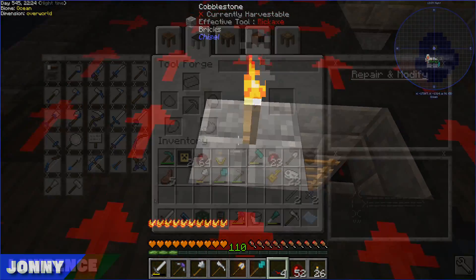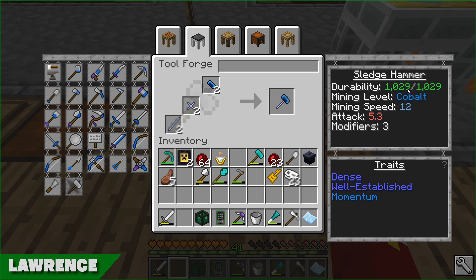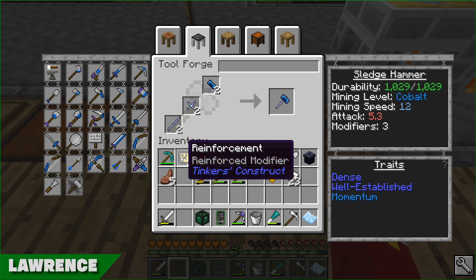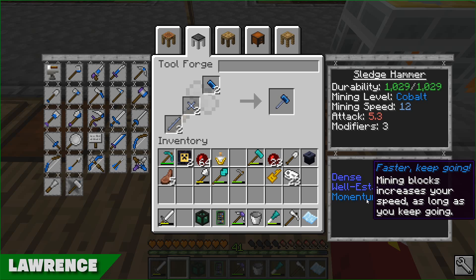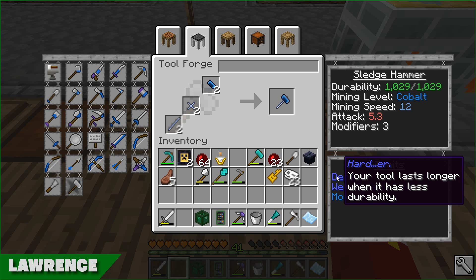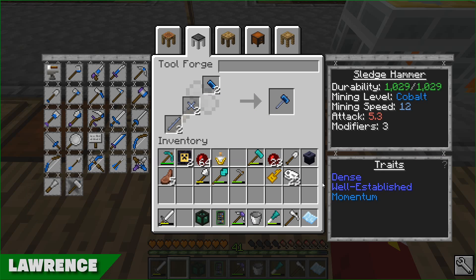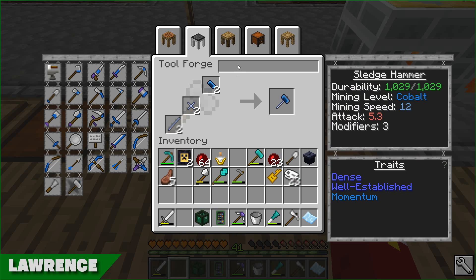I've got the three pieces I need and can just shift these into the workbench - that gives us a sledgehammer with a thousand durability, which is quite a lot. It also has three modifiers, so I can add some reinforcement to make it last longer. The traits include Momentum (mining increases speed the longer you go), Well-Established which gives three bonus XP per block broken, and Dense from the Osmium which means at lower durability the tool takes more hits to decrease further.